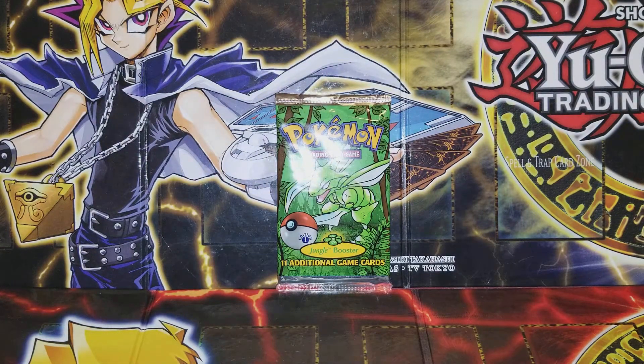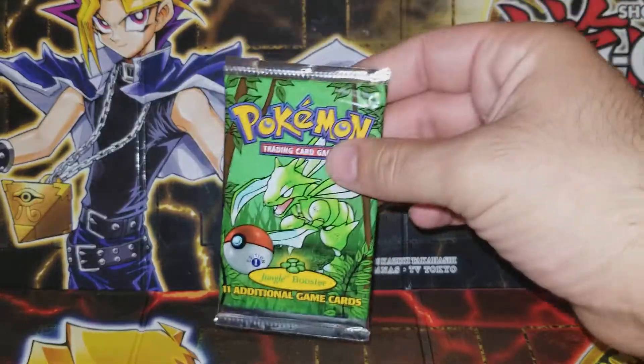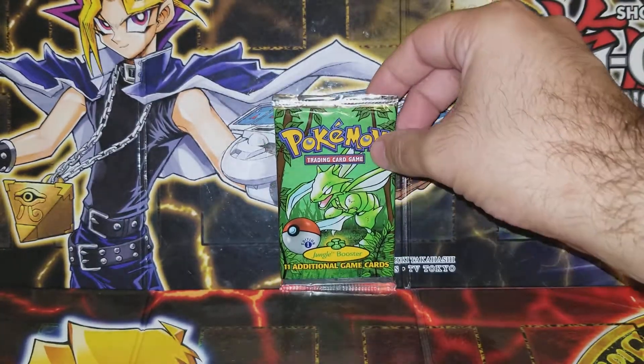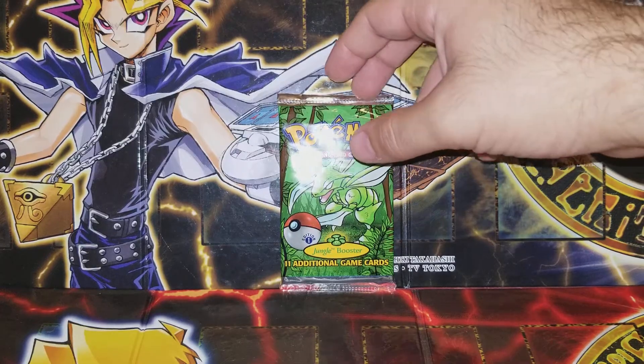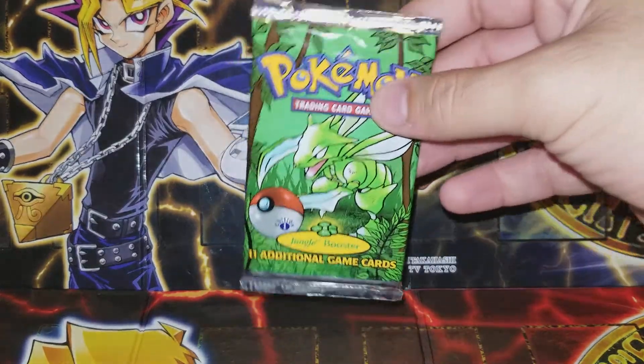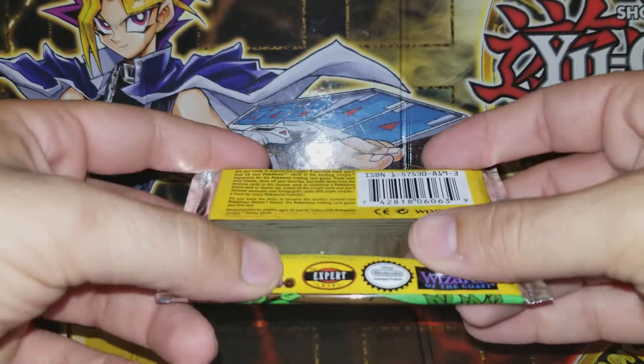Hey there YouTube, Yu-Gi-Oh First Hat Color coming at you guys with an awesome nostalgic opening today. We got a first edition Pokémon Jungle booster pack. This is going to be part one of three videos — I'm going to open up this, then a first edition Fossil, then a first edition Team Rocket. All three packs are the OG Pokémon firsts, guys, and these things are getting harder and harder to find and really expensive. Even when you buy just one single pack, it's hard to pull a holo.